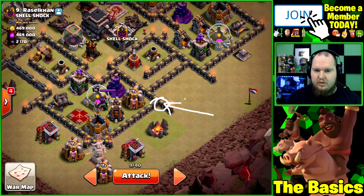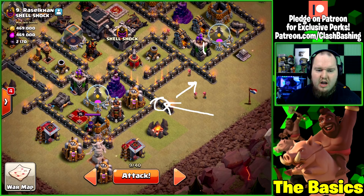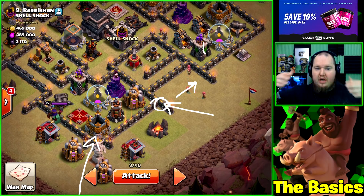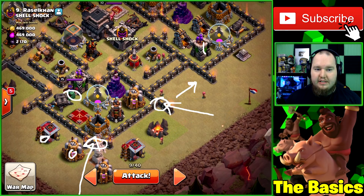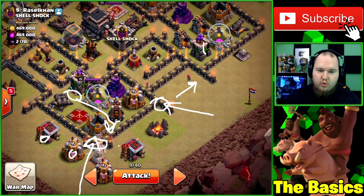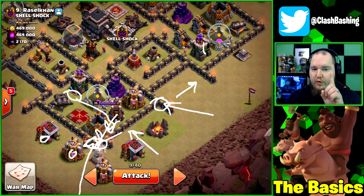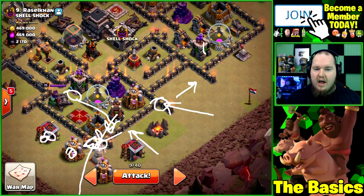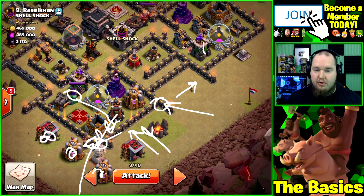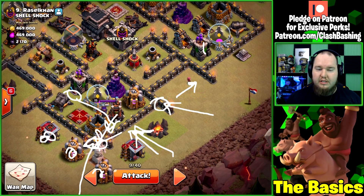We're going to put one golem over here - it'll beat on the wall - and use wizards to clear out anything in this area. Then our other golem comes in here with a few wizards to take out these outside buildings. We need to act quickly because the enemy queen is going to step up and start shooting our golems. We need a bomb tower on one of our golems, then use wall breakers to get in. Try doing one wall breaker first, then the rest, so they don't all die to bombs or giant bombs at once.